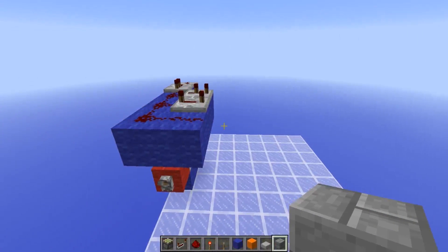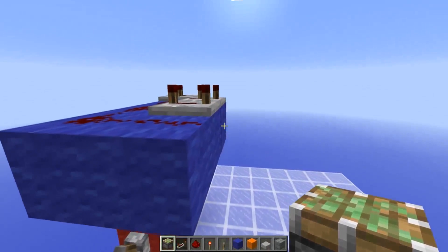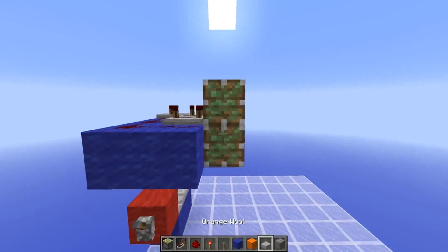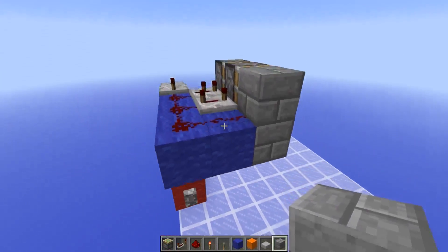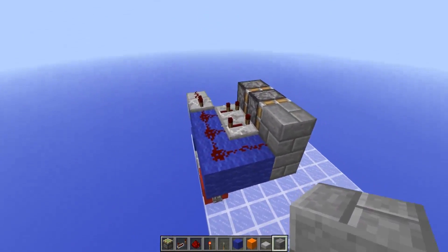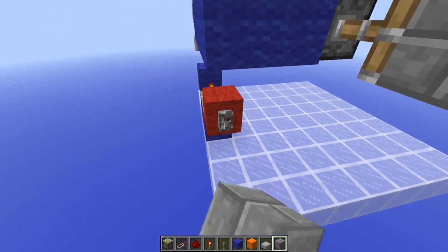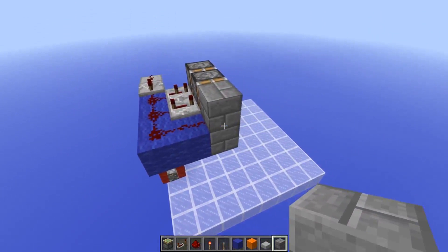Now you may wish to place in the pistons that will be the double extenders. Place a piston in this position and then one in front, and the same on top, and you may wish to place the block that you want to extend out. This would be a good time to test your circuit so far — it should extend when activated and retract when turned off.